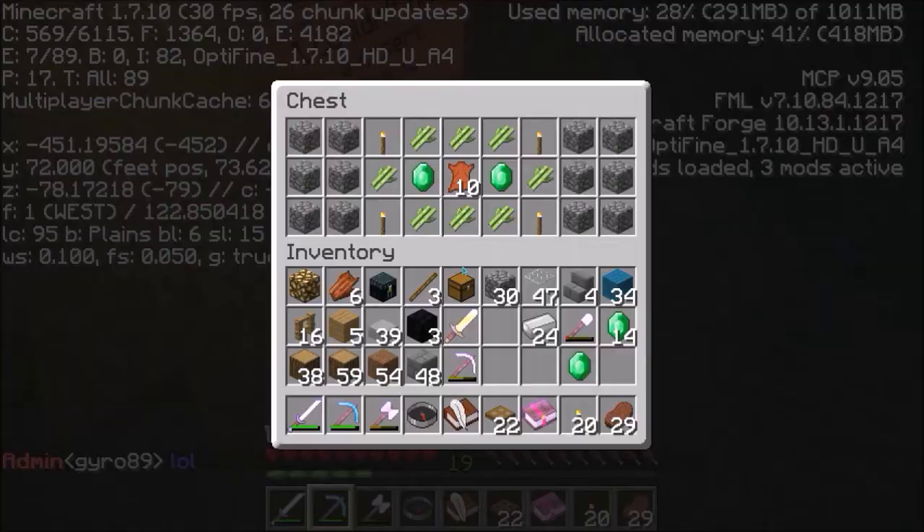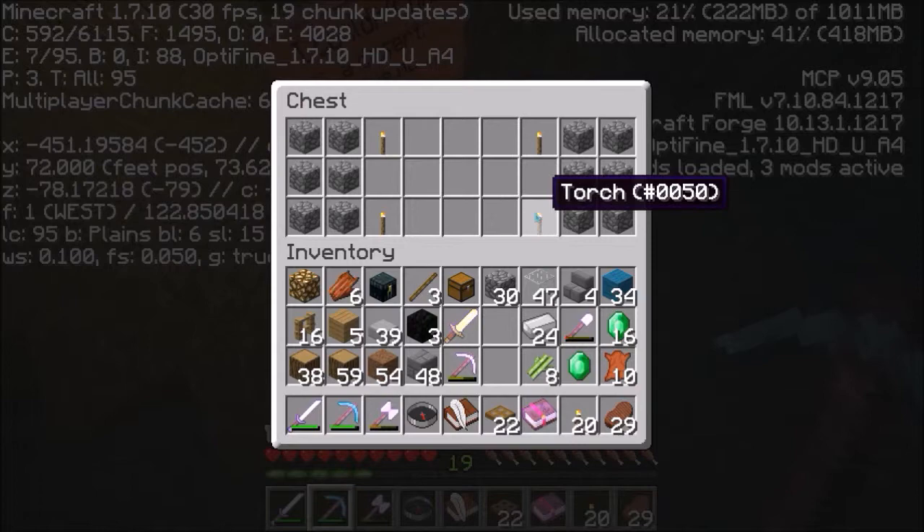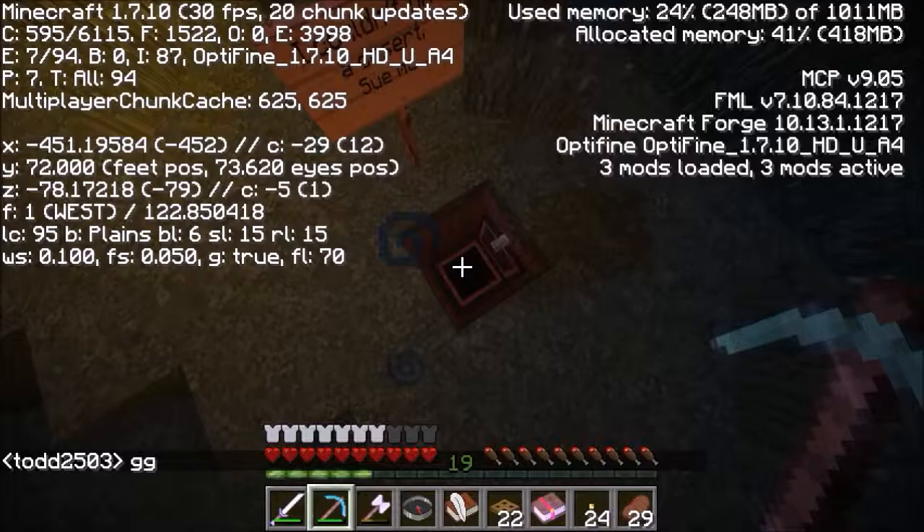Ten leather — okay, cool. We need leather too because we keep running out of leather. So we'll take the sugar cane and we'll just leave the cobble.